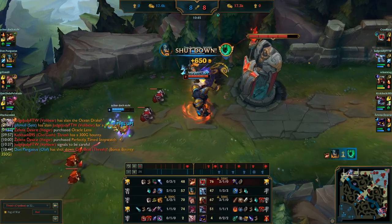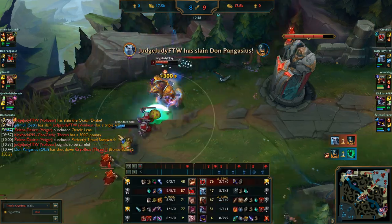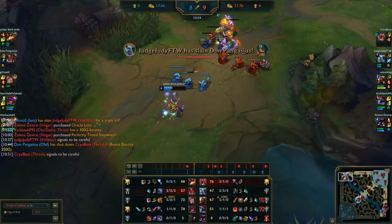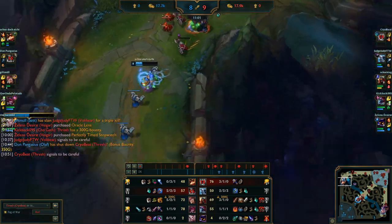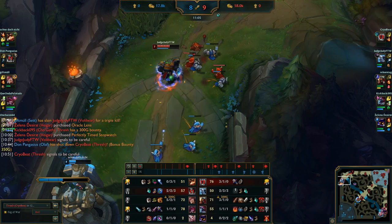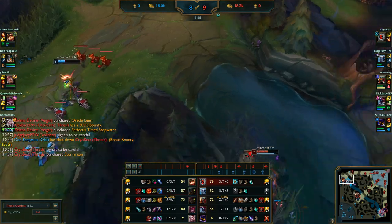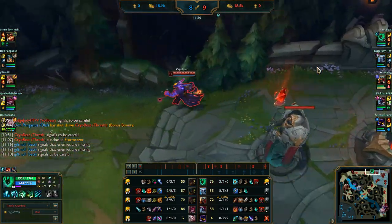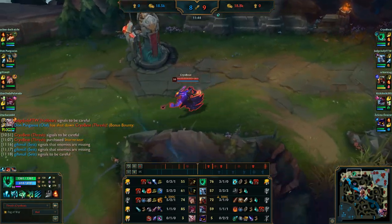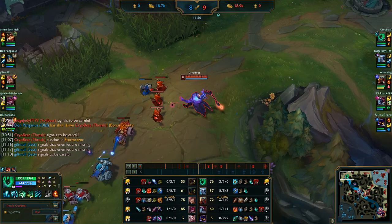I don't have flash up either way. I die because I'm a bit greedy, but Volibear is going to be able to clean up the Olaf at the very least. Teemo's a little bit too fast to catch. That's one death and that's the only death we're going to get in this game. We also have Cho'Gath and Veigar bot lane — the Veigar always wanting to surrender, by the way.